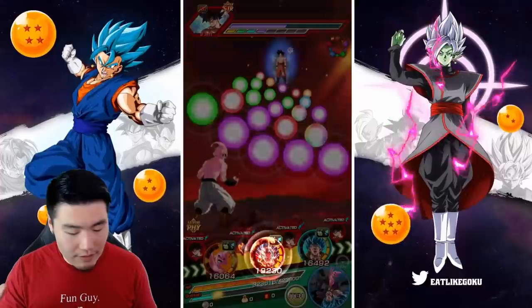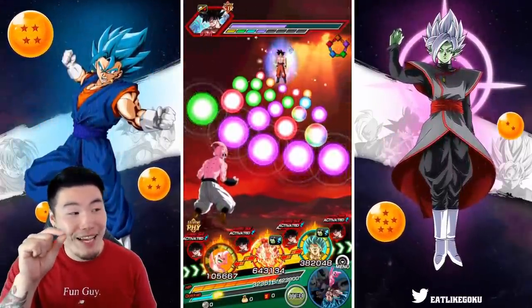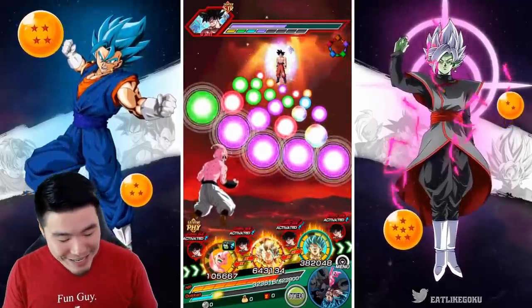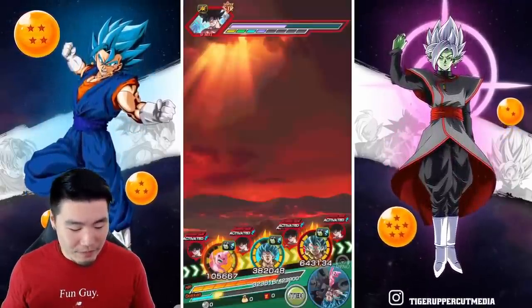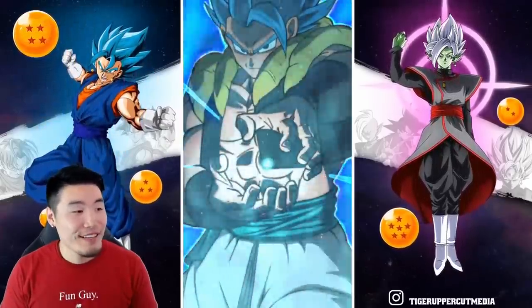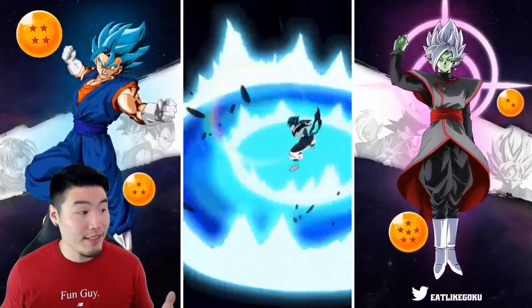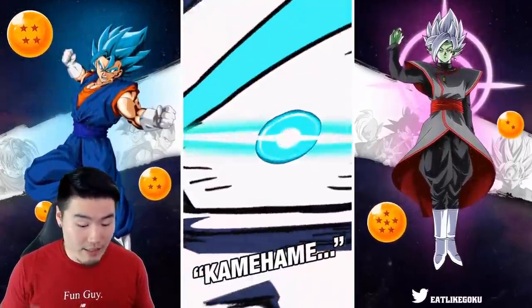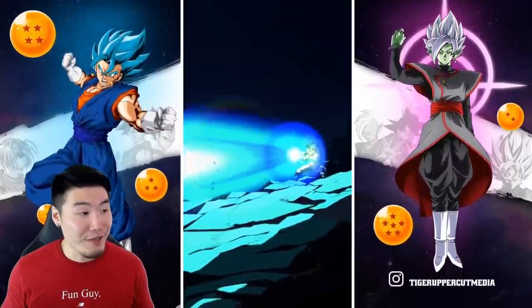He is just below 50% — very very close, maybe at 49% HP. We move him over here, pop that active skill. Enjoy one of the most beautiful animations in the game. In addition to his normal super attacks — I mean, it's glorious. That's the only word you can use to describe this.